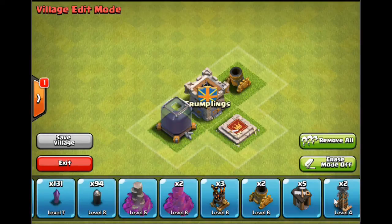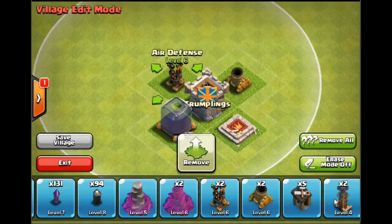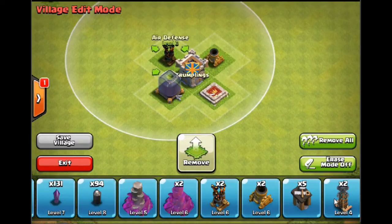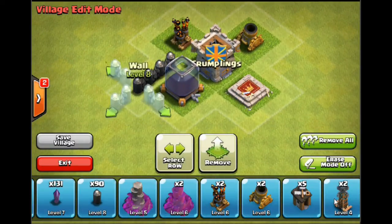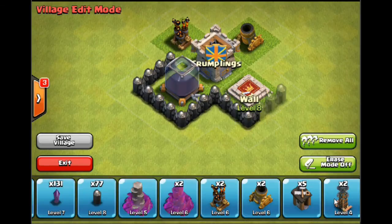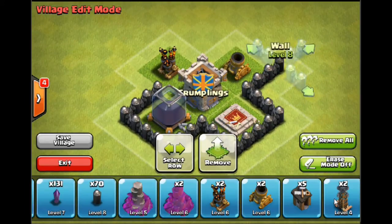The other thing not many people think of is air defence. Air defence in the middle is key — it's difficult to take out with archers, and it will make people think twice about dragon raiding you. If you get anywhere close to Crystal league, you're going to feel the burn of a dragon raid at some stage. If you can stop people trying to do it because you've got well-placed and well-upgraded air defence, then you're only doing yourself a favour.